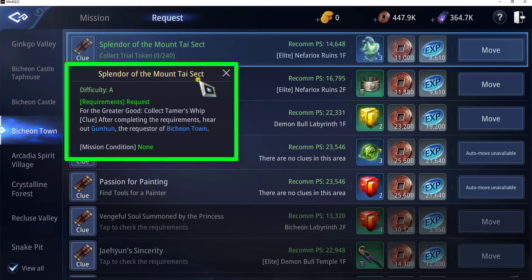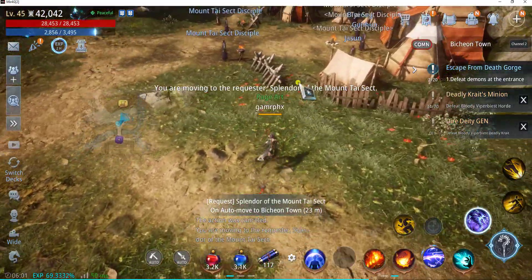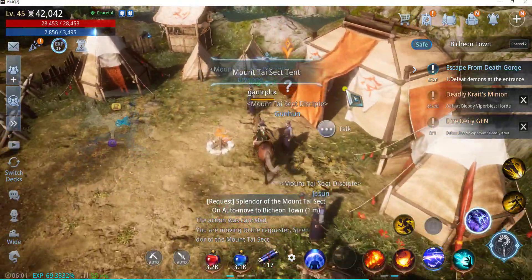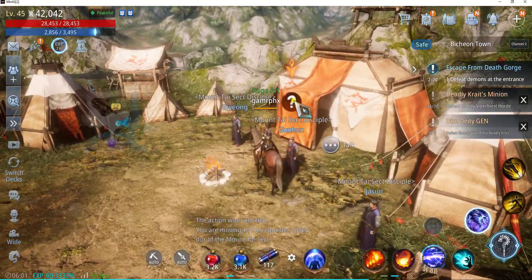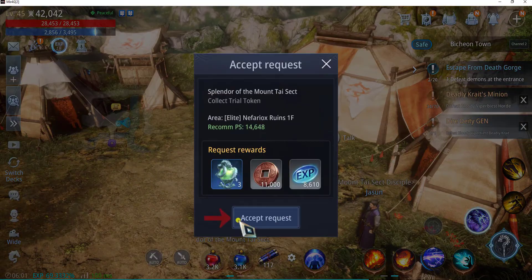For the requirements, you need to fulfill or complete this request: For the Greater Good — Collect Tamer's Whip. And once you're done with that request, you will be able to unlock this next request. Move to the NPC in order to accept the request. Let's do that right now — click on the question mark and accept the request.